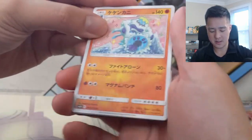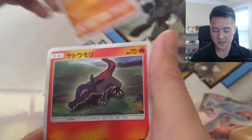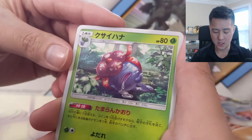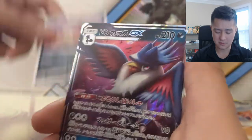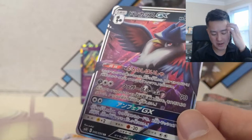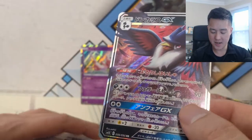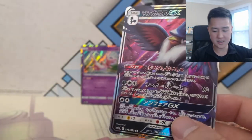Let's see what we got - Salamence, Salandit, a Gloom. Here's our first GX - Hunchcrow! This is one we didn't talk about, and I wasn't too crazy about it. If I recall, this first attack does 90 damage and then 30 damage to two of your opponent's bench Pokemon. I don't remember what the GX attack does but it wasn't crazy.